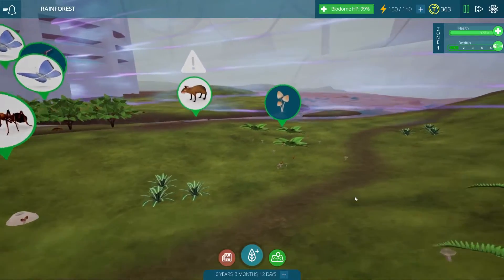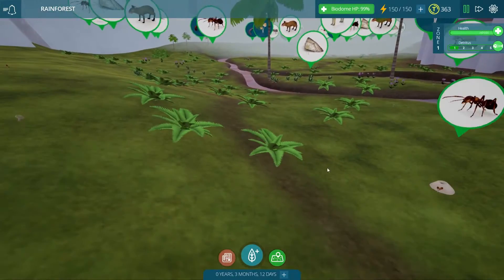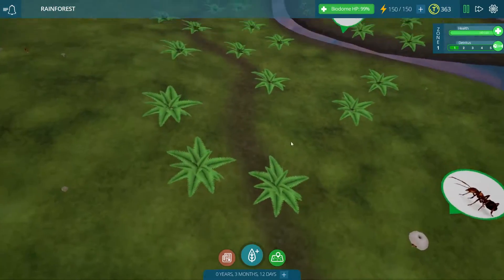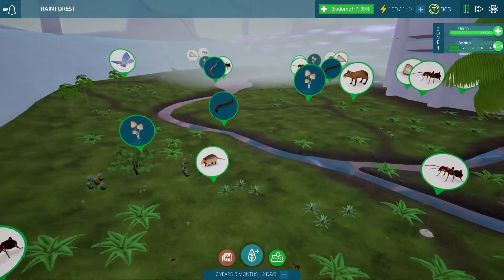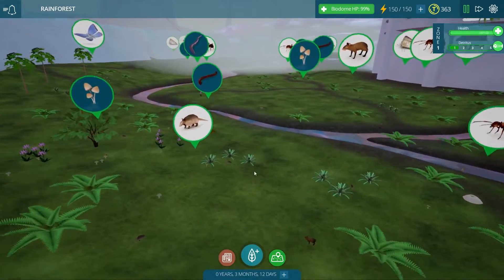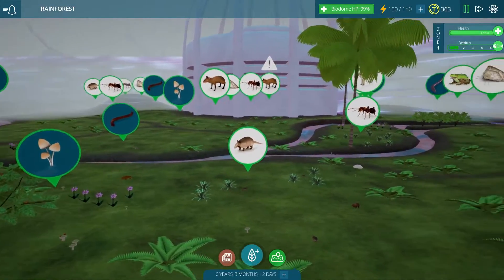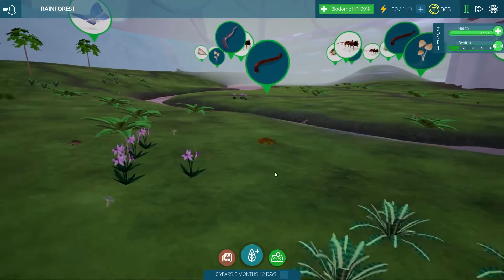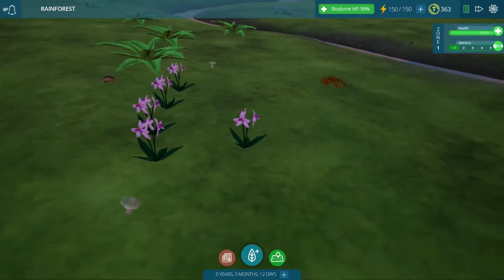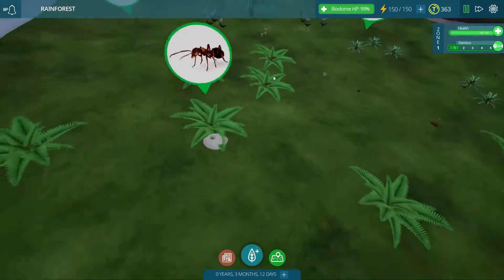It seems like we did pretty good. I'm really pleased to see that everything is surviving here. The rainforest biome has been one of the easiest for us to manage, so I guess we're getting better at creating balanced biomes as we go along. And oh my goodness, look at all of these orchids — they must have spread a little bit. They're making like a little arrow of some sort in the armadillos' territory.